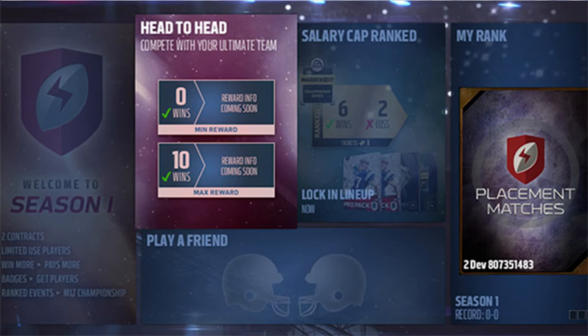Additionally, the leaderboard displays what tier you are ranked in — rookie first string, pro second string, etc. — based on your performance. Lastly, by utilizing the event structure, we will vastly improve matchmaking. For all of these reasons, we are excited about the changes coming to Madden Ultimate Team.